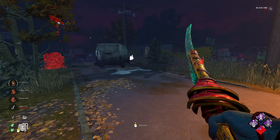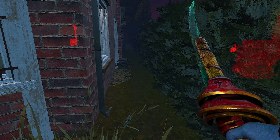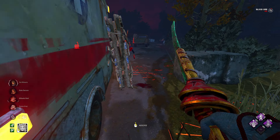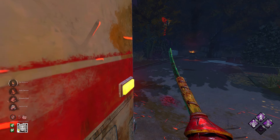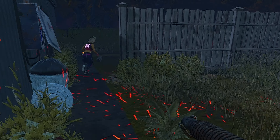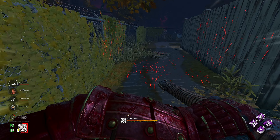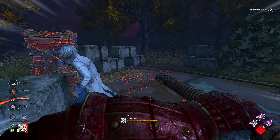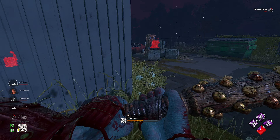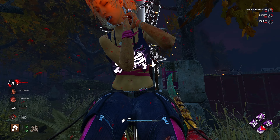I got a nice setup here — I need to try to defend this gen. There's the unhook. We'll let Sama go because he's got Gift of Pain applied to him right now, which means he's suffering 16% slower on gens and healing. Looking nice. Mikayla's got Leverage and Gift of Pain applied right now which gives her the hemorrhage and mangle. We got tons of orbs so we're going to get our power back here pretty quick.